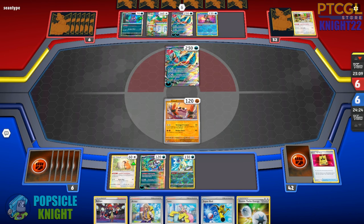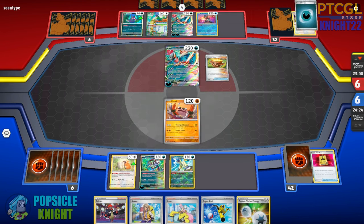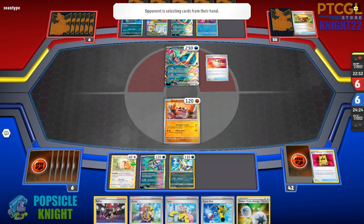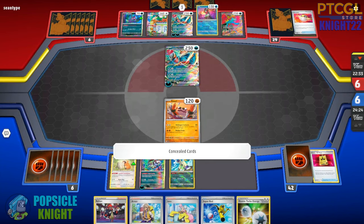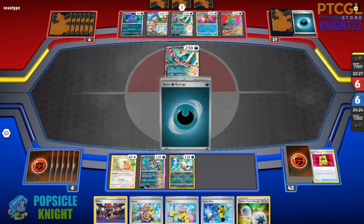I should have put one energy on either Bidoof or my Hisuian Sneasler so we could just retreat. They still need to switch out their active though — it has two retreat costs, so if they don't find a switch, we could still deal the initial attack on our second turn. There's the basic energy; they need to switch. They're going to pass — they didn't find the switch. Awesome.